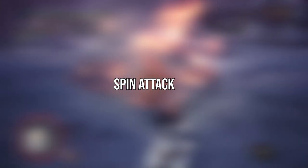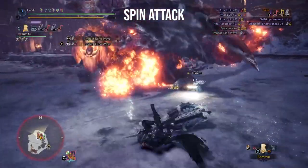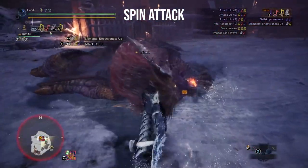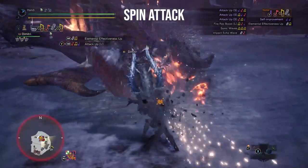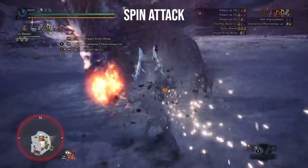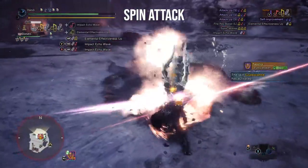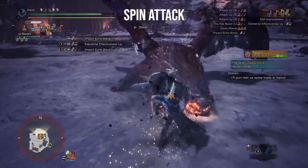The hunting horn can do many things, but doing burst damage was never really its thing. Cue the Iceborne update and you have possibly the greatest addition to a weapon's arsenal. The amount of burst damage you can pull off with this attack is insane with the right build. Add in the fact that you can do this rapidly after quick hilt stabs and you have yourself a move that absolutely needs to be in Rise to help keep the horn competitive with other damage dealers.